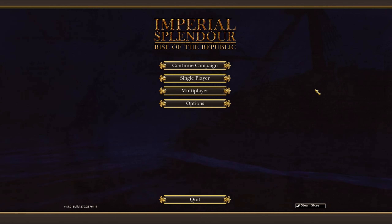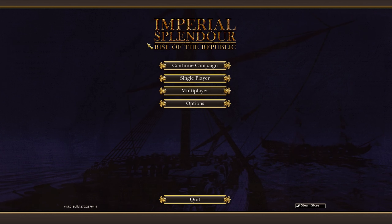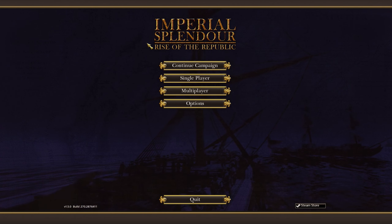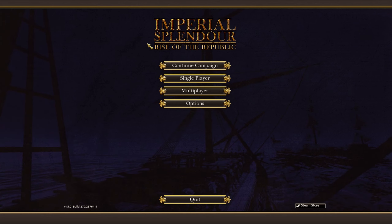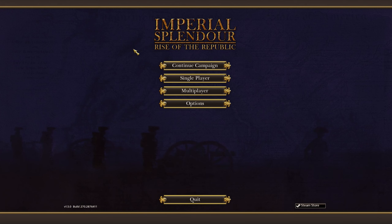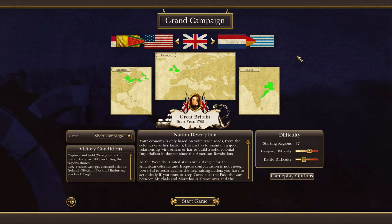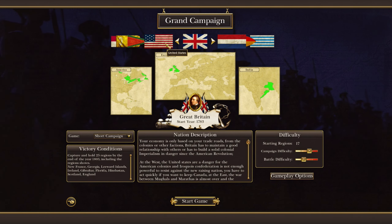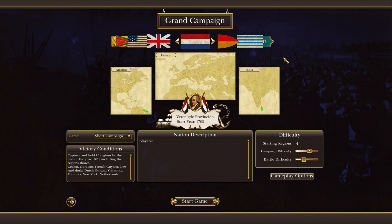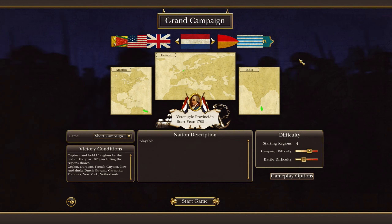What we're going to do today is play the Imperial Splendor Rise of the Republic mod. As you might have guessed, this mod takes place roughly around the French Revolution. You've had the American Revolution — 1783, I do believe, is the start date for this. And when we go into the Grand Campaign, I've got the All Factions Enabled sub-mod, because you can't play as all factions originally. It's the late campaign, really.